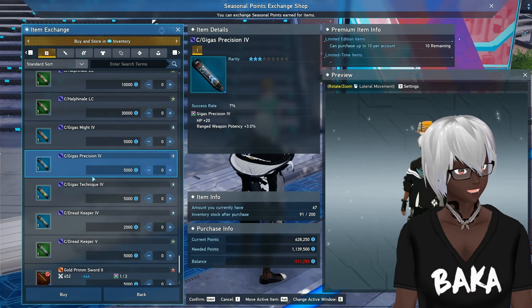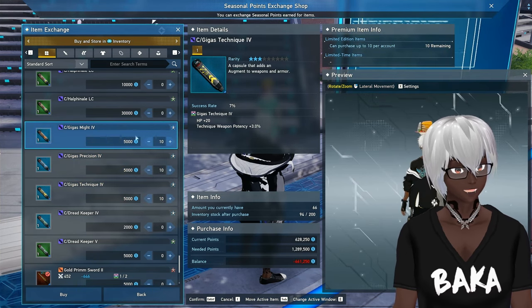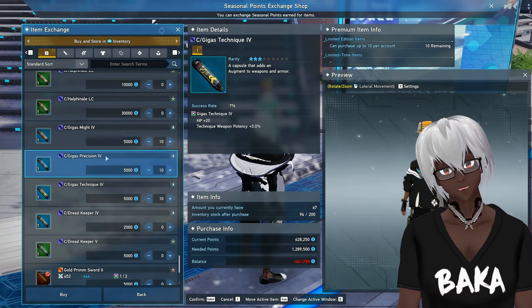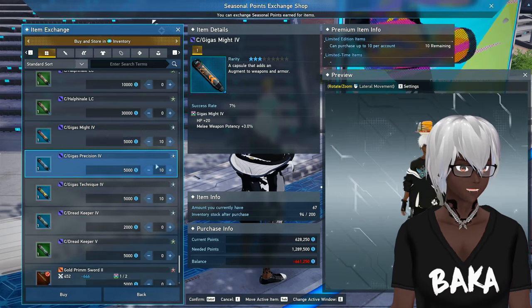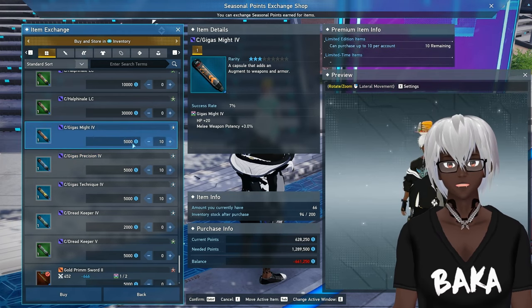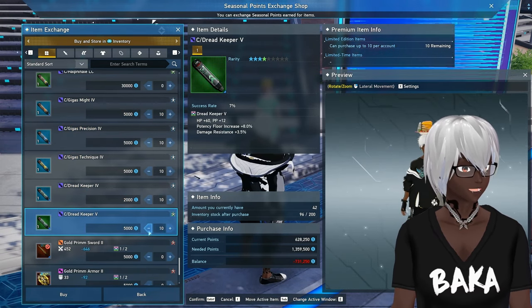As far as other things to pick up: Gigas Might, Gigas Precision, and Gigas Technique are all worth grabbing. They're a little expensive but they're used toward making Gigas Massdae, and Gigas Massdae is used toward making a newer upgraded version of itself. Definitely pick these up — they're worth clearing out. Sad that there are only 10 right now, but more will come as the second half of the event pops up.